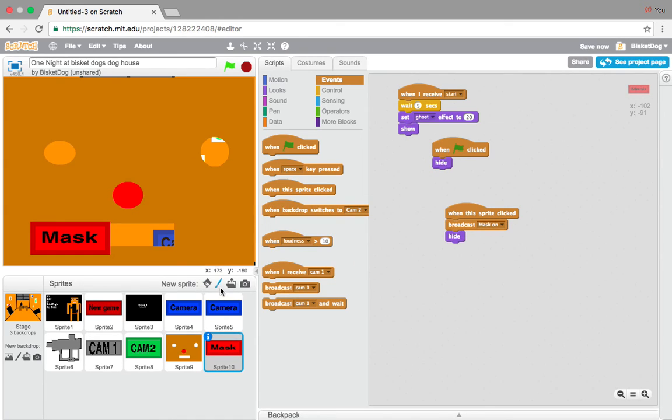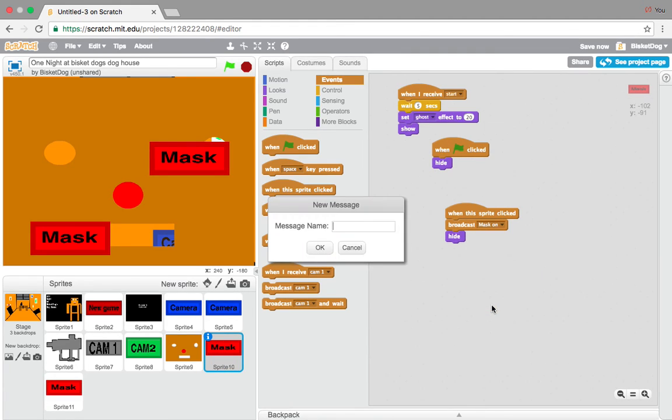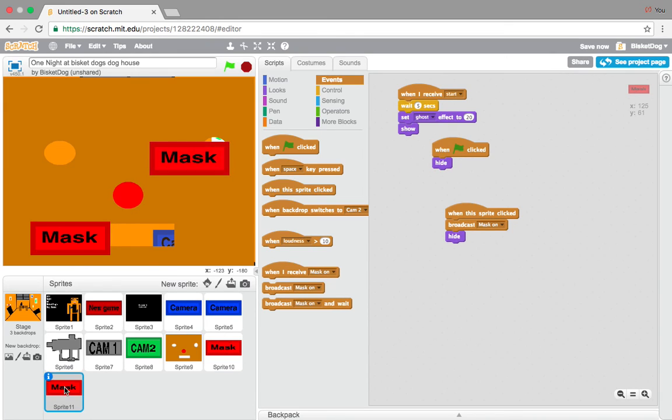Now what we're going to do is duplicate the mask button. We're going to broadcast a new message on the duplicated one - mask off. And on the duplicated one instead of the wait five seconds show sequence, we're going to go when I receive mask on and take away that wait five seconds, because we do not need that.